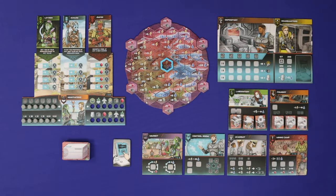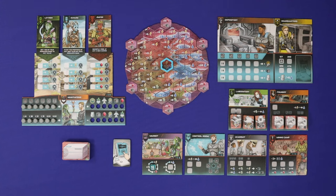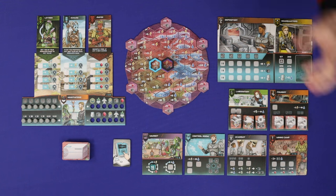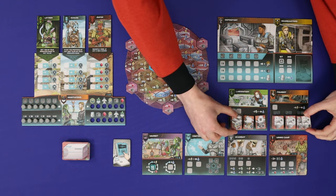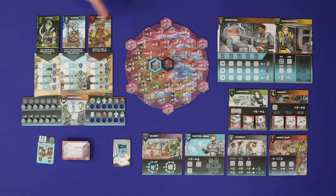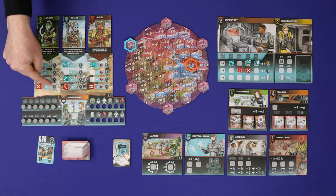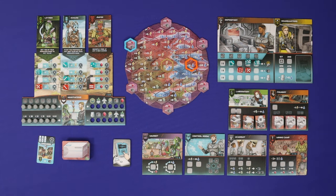In Circadian's First Light, players represent teams of the Circadian Explorers from Earth, each with their own unique leader, as they explore the newly discovered planet of Rai. Using dice that represent their crew, players will collect resources, explore the planet, build ships and farms, spend resources to complete contracts, and negotiate with the local clans for points. The player with the most points after 7 rounds of play will win the game.